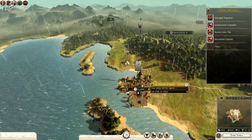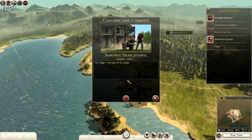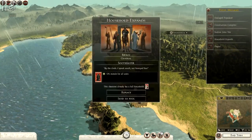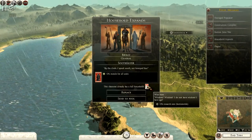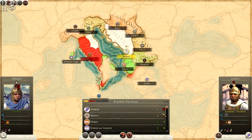Plague in Navisos — oh, that's probably one of the reasons why we're suffering so badly. Faction joins war: Athens and Macedon. Construction complete: barbarian village — excellent. Outrage in Illyria, that's unfortunate. Household expands — plus two morale for all units, that'd be good. We've currently got research rates but I'll go for the morale — that's going to be more beneficial in the short term, which is what I'm looking for.